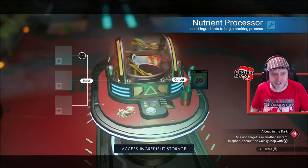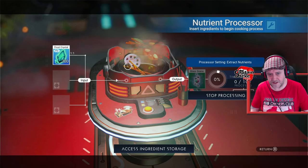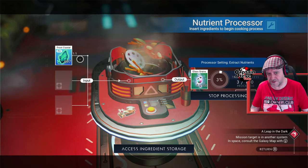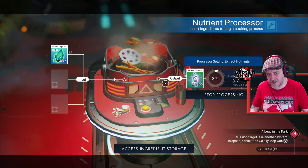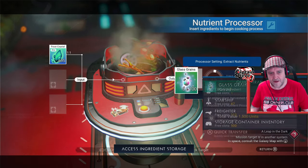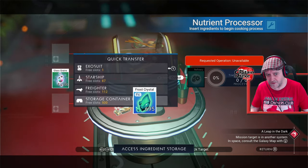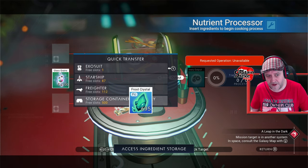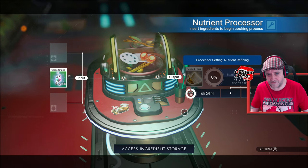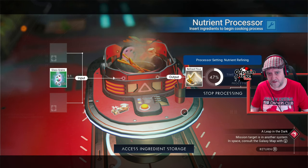So let's head on over to the nutrient processor. There are a couple of stages to this. Firstly, we need to get the frost crystal and put that in — that's going to turn to glass grains. I've got a whole stack here of 700, but I'm just going to do five of each thing. I'll stop that once it gets to five. Now I'm just going to take the glass grains and put them in my storage inventory, because the nutrient processor will then turn them to refined flour. We're just going to do five refined flour.